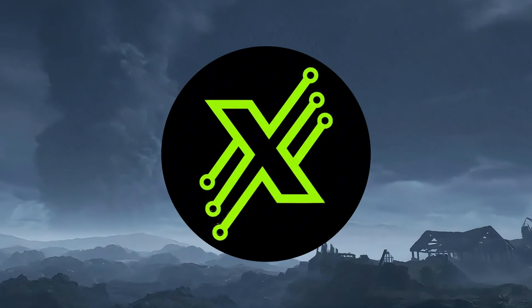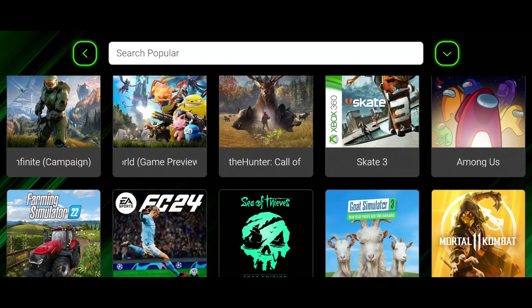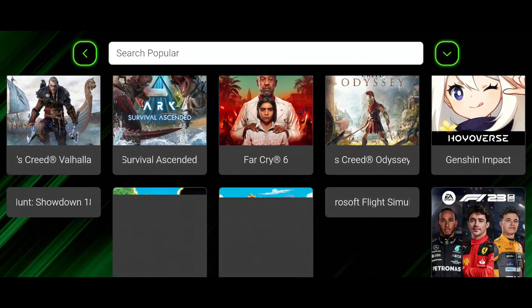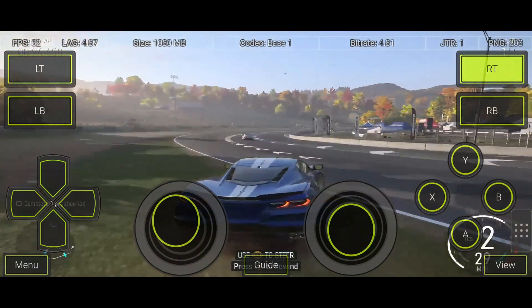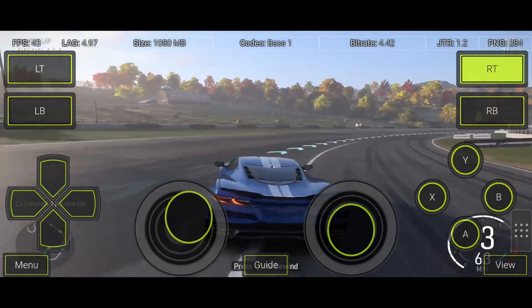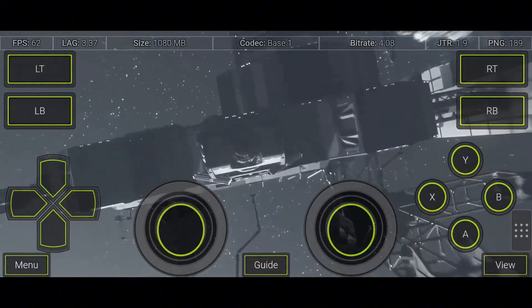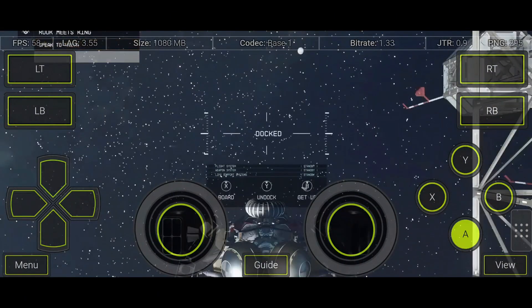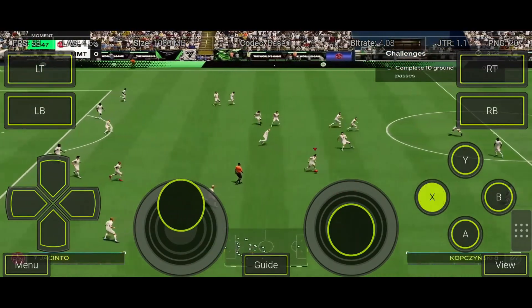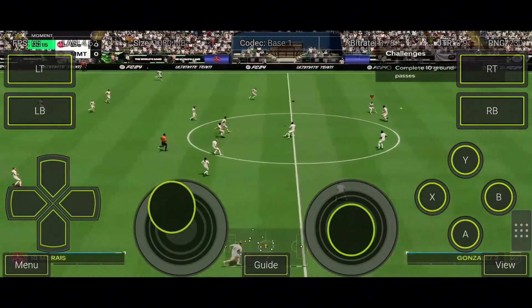First up, XP Play — and wow, this app is a beast. It streams your Xbox library straight to your phone in full 1080p. I tested Halo Infinite, Forza Horizon 5, Minecraft, even Starfield — all buttery smooth, sharp, and crazy responsive. You can hook up a controller, use the on-screen gamepad, or even play with keyboard and mouse. With Cloud Play, you don't even need to be on the same Wi-Fi network as your console. Add Clarity Boost for sharper visuals, Steam Deck support, and the fact that it's safely on the Play Store — XP Play is a must-have for any Xbox gamer.